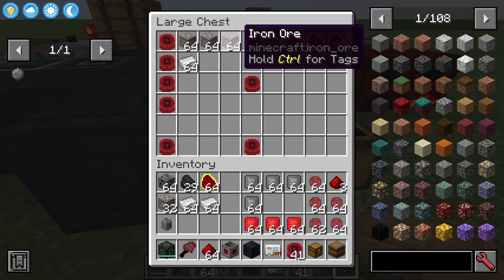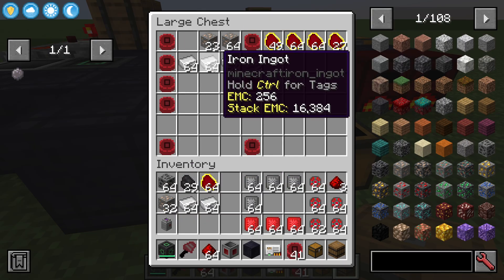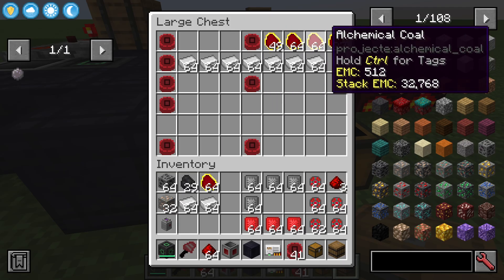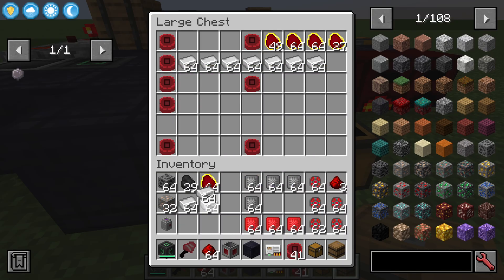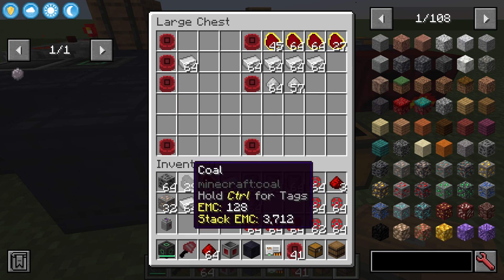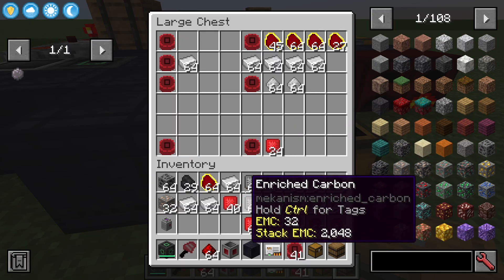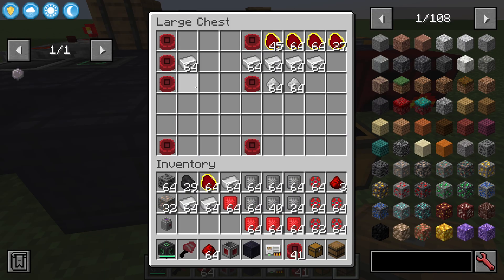It'll take the ore and move it into the red matter furnaces and it outputs back here. The red matter furnaces double the output, so it sends it to all of them and we get the results here, and it's taking the fuel from here as well. I also have a crusher — if I put ingots in there it will send them to the crusher and turn the ingots into dust, which we could then smelt back. And I also have an enrichment chamber, so if I put coal in here I get enriched carbon out. Same with redstone. So this is sending inputs to machines and receiving the outputs all from this command and control chest.